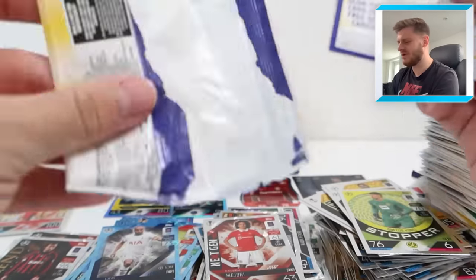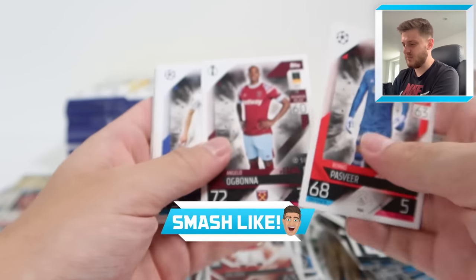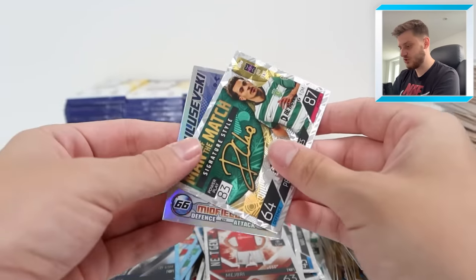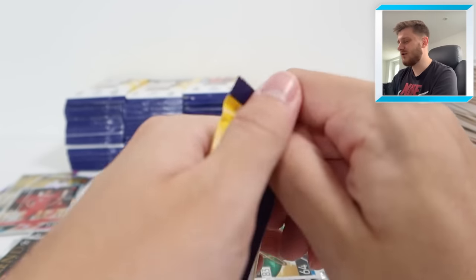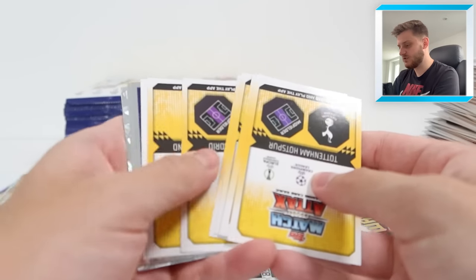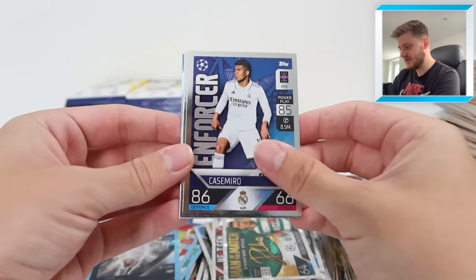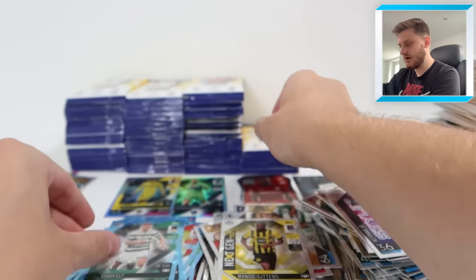We are absolutely storming through this 100-pack opening of Match Attacks 2022-23. If you are enjoying what you're watching, make sure to hit that like button. And if you haven't already, hit that subscribe button - we are so close to 100,000 YouTube subscribers, which is just unbelievable. There's a Kulusevsky Topps Heritage card. I don't know what I've got planned for a 100k special - hopefully something cool. If you have any ideas, let me know in the comments. Enforcer Casemiro, Styler Neymar, Next Gen Bino Gittins for Dortmund, and Karl Starfelt Crystal Parallel for Celtic.